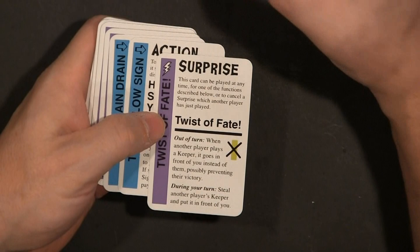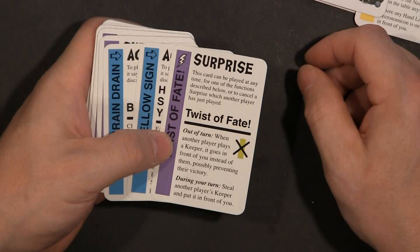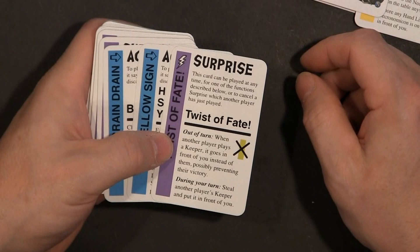Oh! What's that? Oh, that's Twist of Fate. I said earlier that the lightning bolt was a doom card, and it's not — it's the stop sign. Twist of Fate is a surprise card. Out of turn, when another player plays a keeper, it goes in front of you instead. Or, during your turn, you can steal a keeper.